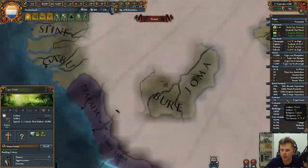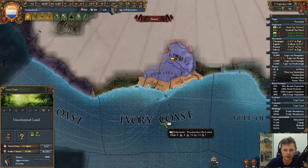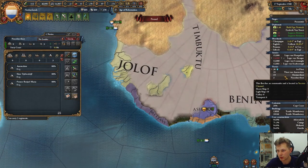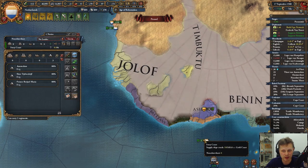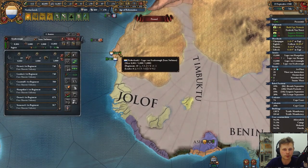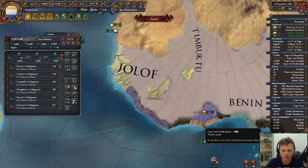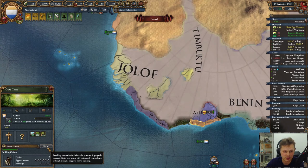Currently we are building — this is the only one that we're building. I've got three transports here. Let's start sending you. Are you actually building more? No, you're not. So instead of you going there, just go there. Send those guys over here.